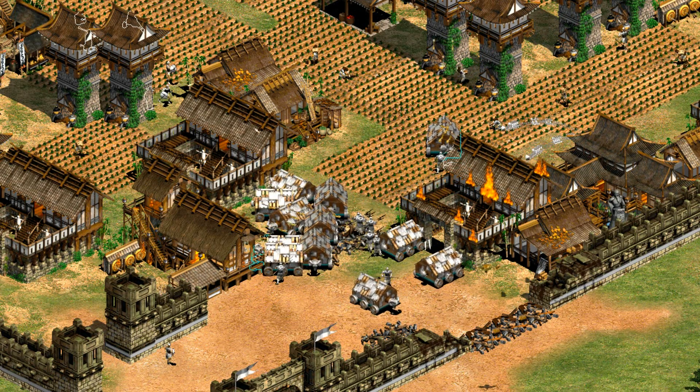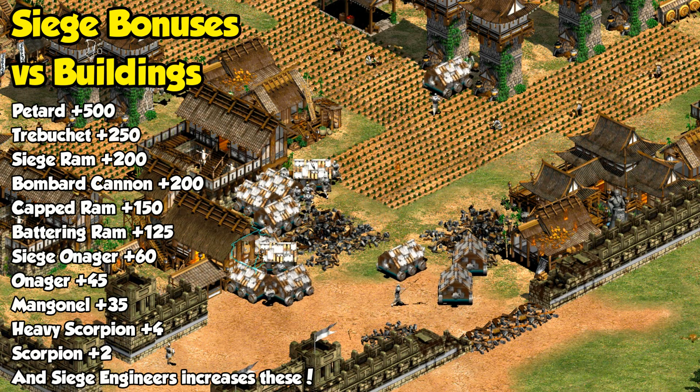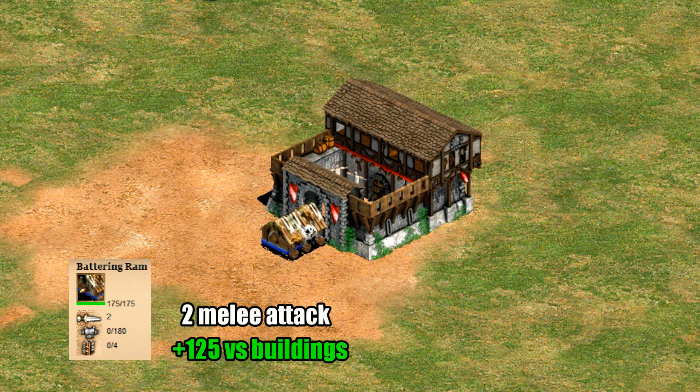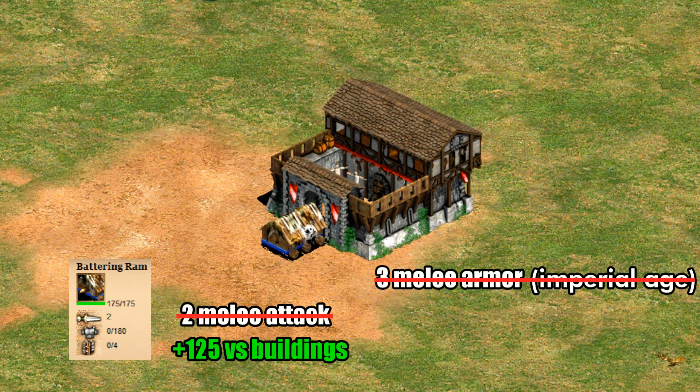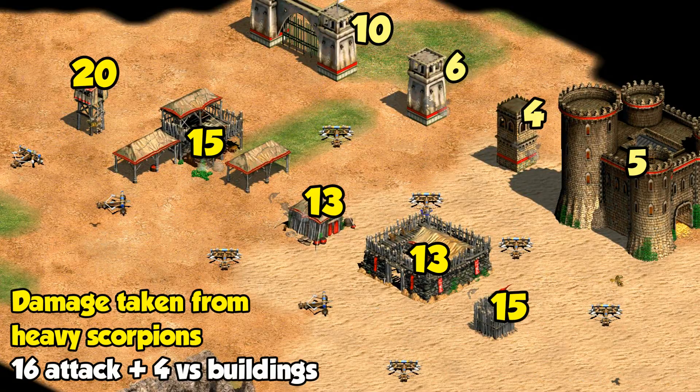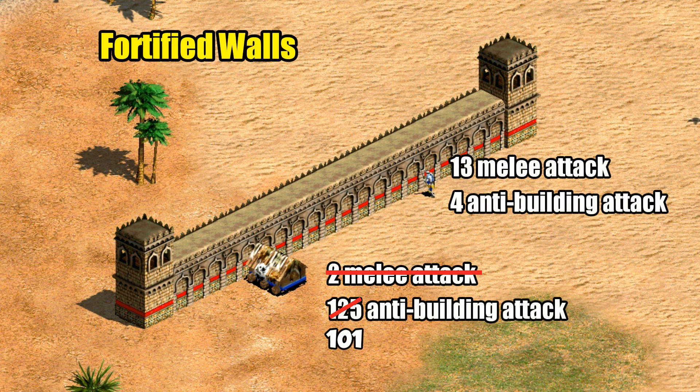The last major class of damage to consider is that done by siege units — as a group they do the most bonus damage. Battering rams for example start with two melee attack but add an extra 125 bonus damage versus buildings. Regular building melee armor applies to that basic attack value and negates it, but the bonus damage that mangonels and rams have goes right through most buildings. A few defensive buildings are an exception and seem to have extra resistance specifically against that anti-building attack, making them last longer than you'd expect against units like scorpions, mangonels, elephants, tarkins, or villagers. There are also inconsistencies: a ram's anti-building bonus damage is reduced by walls whereas the champion's bonus damage isn't reduced at all — it's almost like there are multiple types of bonus damage against buildings, and particular buildings can be resistant to one type or the other.